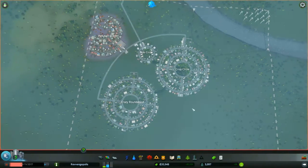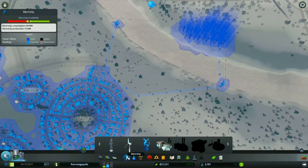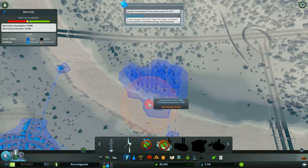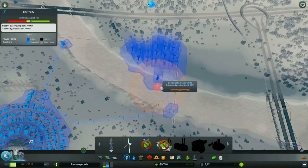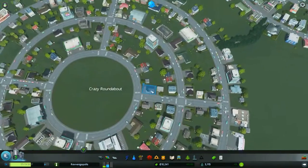Hello everyone and welcome back to CitySkylines, I'm your host Revenge and today we're gonna continue with our beautiful city — the crazy roundabout, the crop circle, the side circle, and pollution station. Now we're looking at how we're doing on power and we're a bit short, so as always we're gonna start with expanding some power. We don't have a lot of wind but I really don't want to rely on coal; hopefully we can eventually rely on the power of the dam.